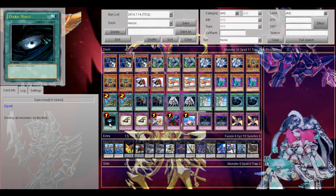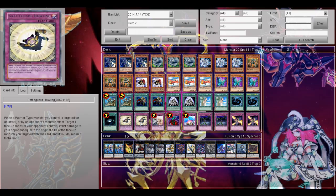Now the traps: 2 Battle Card Holding, because it's a warrior deck. If a warrior attack monster you control is targeted before an attack or by your opponent's monster effect, you can target one face-up monster your opponent controls. If you damage the opponent equal to its original attack, you return it to the hand — so it's like a Compulsory Evacuation Device and a Magic Cylinder in one.